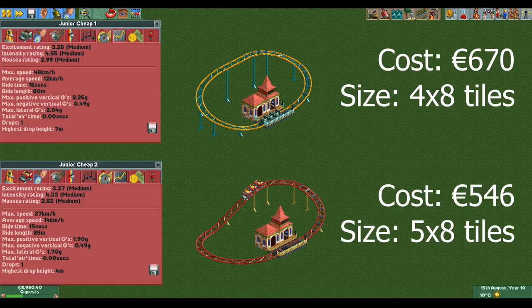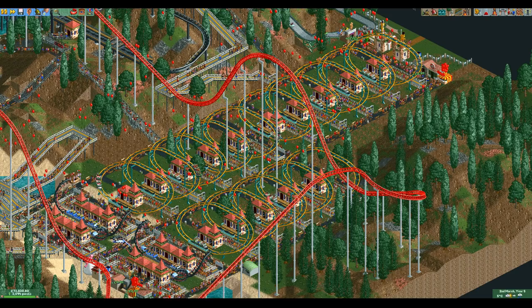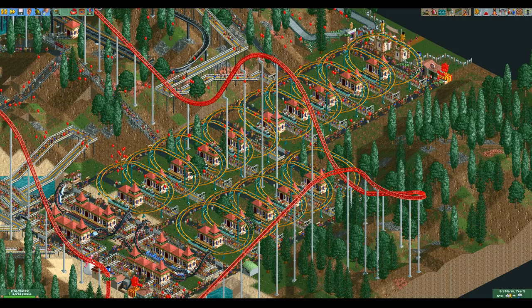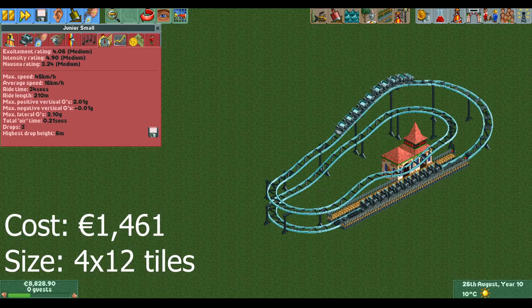As usual the first design is the cheapest design without stat penalties. We have two designs here actually. The top design is slightly more expensive but it is also much more useful and it is the one that I use in my parks. The reason it is so much better is that you can build multiple of them way more compactly. If you build them in a row they only take up a 3 by 8 space each, which is tiny for a full circuit coaster. You may have seen me using this design in the Forest Frontiers playthrough during the Q&A on Monday.